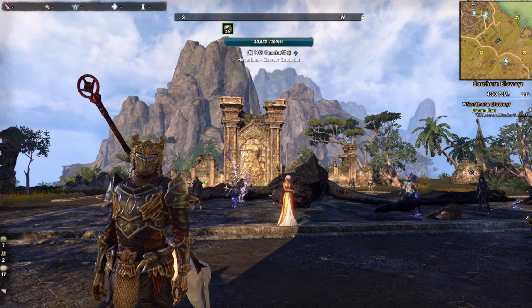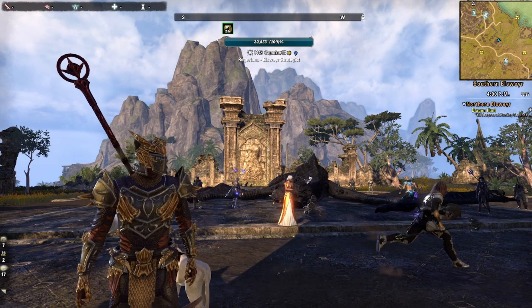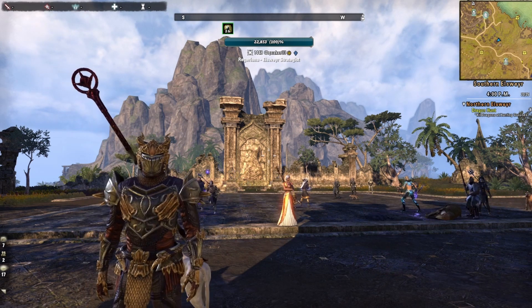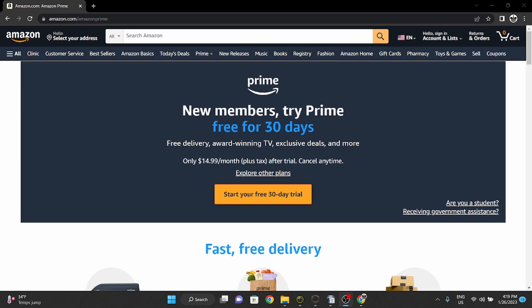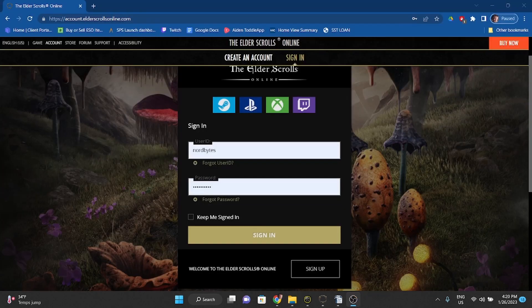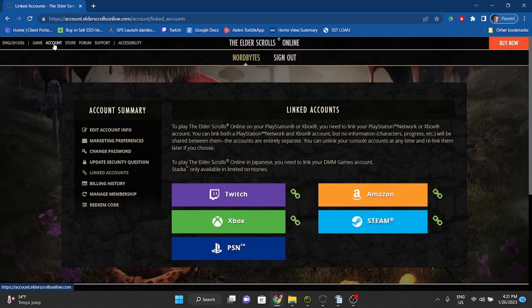First, you need an Amazon Prime account. I know a lot of you probably just let out a big sigh of despair because you don't have one, but do not fret. You can easily get a free trial. You want to go to Amazon.com slash Amazon Prime and sign up for a new user free trial. Then sign in to your Elder Scrolls account, click on account in the top left corner and make sure to link your Amazon account.